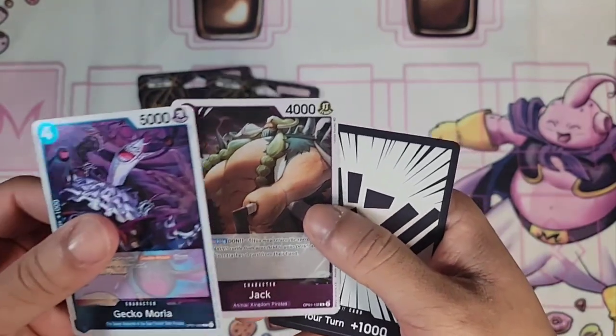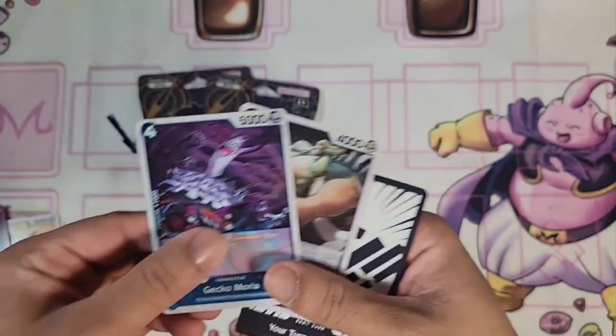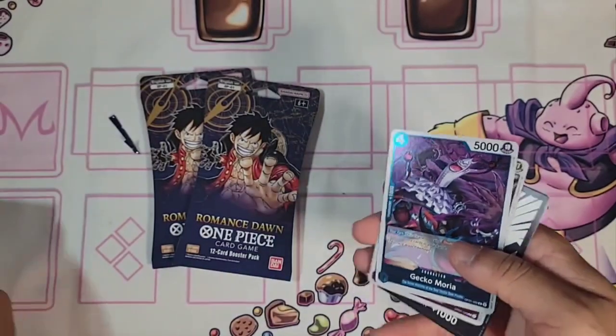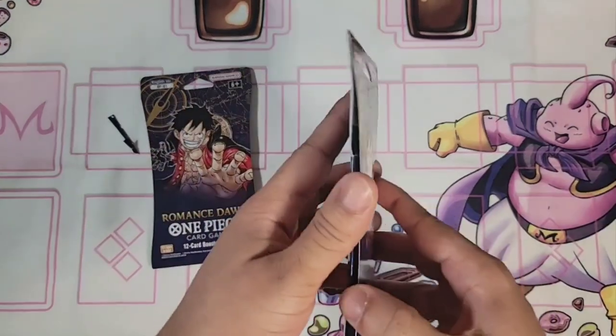Tell me if you guys are caught up with the anime too. I'm still on the Wano arc, definitely need to get through that. We have Penguin, we have Neko Mamushi, Kurozumi Oroshi, Brook, King, Gecko Moria, Jack. And Jack is actually holographic! Looks like it's the back one to the front, and the last two are going to be holographic. That's how it works.